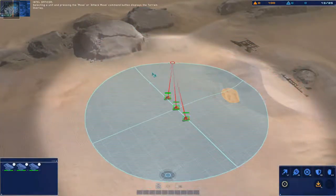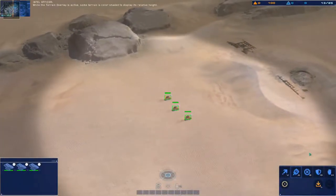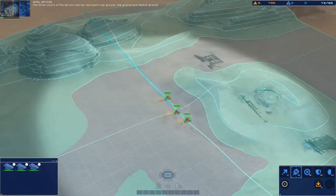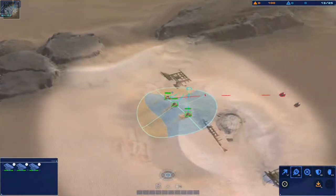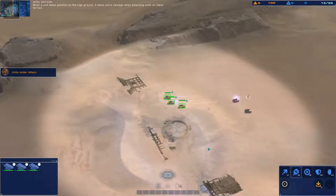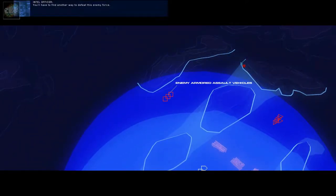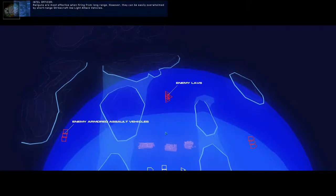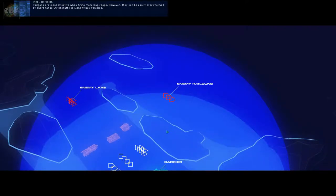Selecting a unit and pressing the move or attack move command button displays the terrain overlay. While the terrain overlay is active, some terrain is color-shaded to display its relative height. The three colors represent high ground, low ground, and neutral ground. When a unit takes position on the high ground, it deals extra damage when attacking units on lower terrain — it takes the terrain into account. The enemy have deployed armored units; you'll have to find another way to defeat this enemy force.